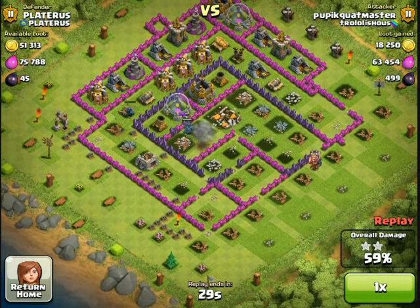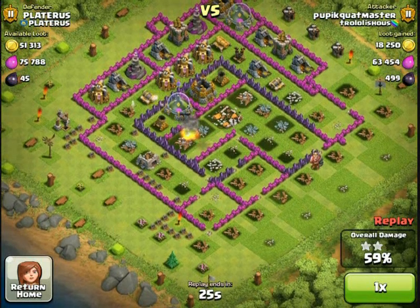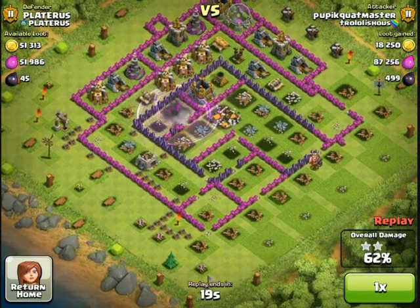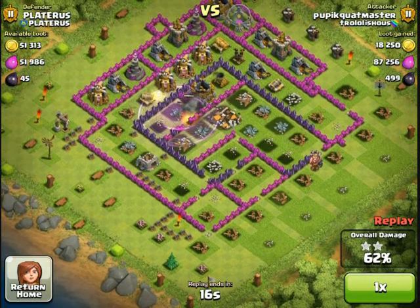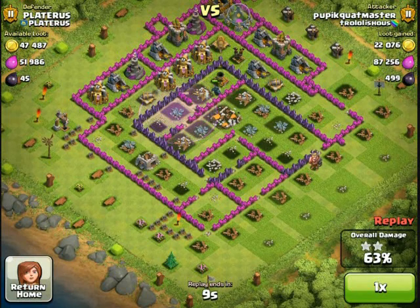Once they get to the top up there — I didn't notice this — but there's a lot of defenses towards the top. In a minute or two, once they get to that gold storage, they start getting hit by two cannons and an archer tower, or three cannons and an archer tower. Watch — this one just melts so fast. Two archer towers, three cannons. It's just absolutely insane. Didn't stand a chance.